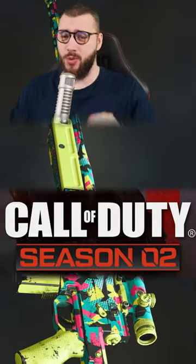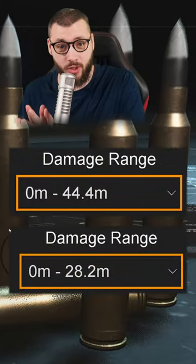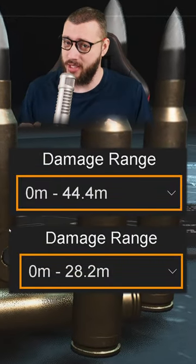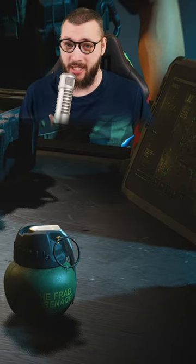One-shot snipers are back in Warzone 2 with one little caveat: it only works in the first damage drop-off range, meaning not every sniper is worth it, and it only works with incendiary rounds. Right now there are two builds that perfectly work: the Victus XMR and the SPX.